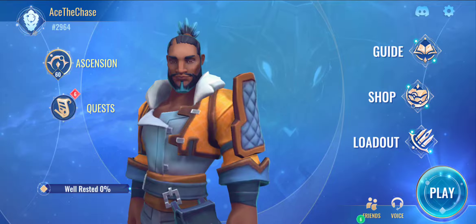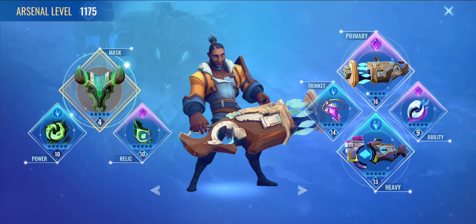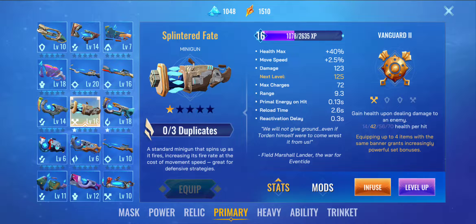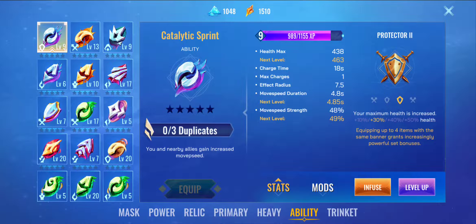What is up all chasers, Ace here back with another Calytex Black gameplay. Today we'll be trying out the unseen unknown Splintered Fate loadout. This is the same as before like the Splintered Fate Calytex heal loadout, which is a double vanguard double protector, but instead of Calytex heal we'll be using Calytex Sprint.